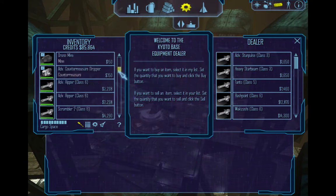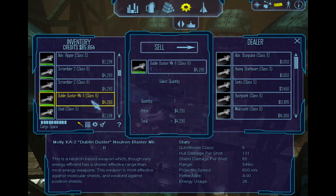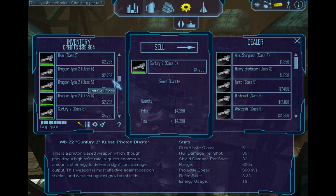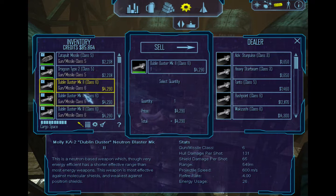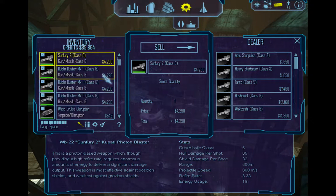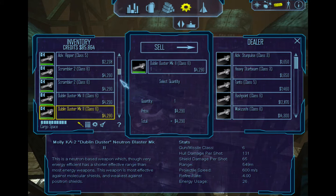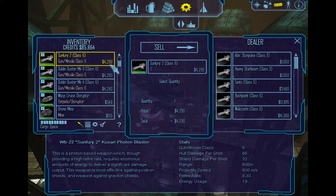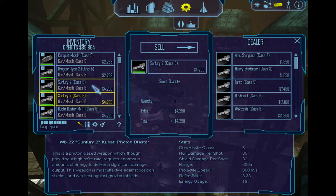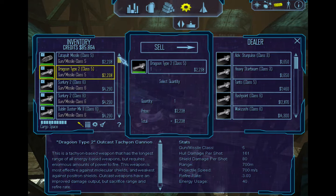I believe my weapons are all good. The Dublin Duster is essentially just another version of the Scrambler 2 Rattler — they're exactly the same. Now, you also have the Sunfairy 2s. If you want, you can put those in there because they do a lot of damage and you can fire them real quick. I'm going to throw those on just so I have a wider variety of weapons, because they hit 65 at 8.3, which is pretty good. They don't have a whole lot of energy, so we'll try them. If I don't like them, I'll just swap back to the Dublin Dusters later. Ship is repaired — all is good. Let's go to the bar.